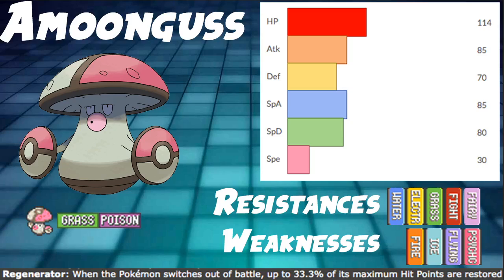As far as our stats go, we are actually very bulky: HP 114, Defense 70, and Special Defense 80. Both of those are average to below average, but HP 114 is pretty solid and with EVs we actually hit a really solid bulk. As far as attacking goes, we're at 85 Special Attack, which is fine, and then Speed 30 — which makes it good under Trick Room, and when you're not under Trick Room you're just a sleep machine. We also have the ability Regenerator, which is very good whenever it switches out of battle — up to 33.3% of its maximum HP is restored, which is very good for this Pokemon.